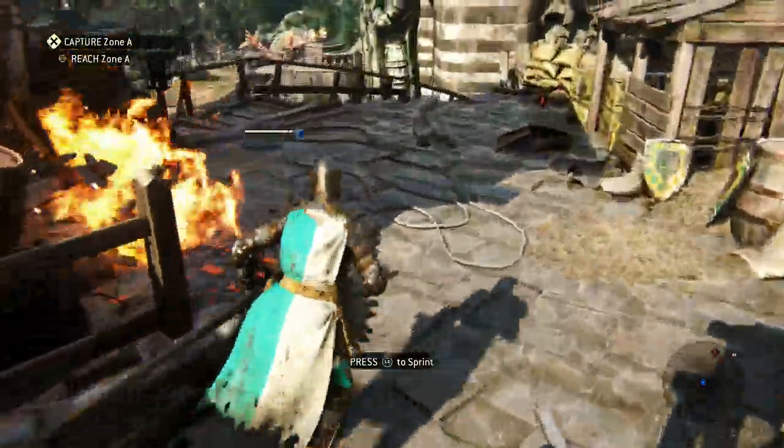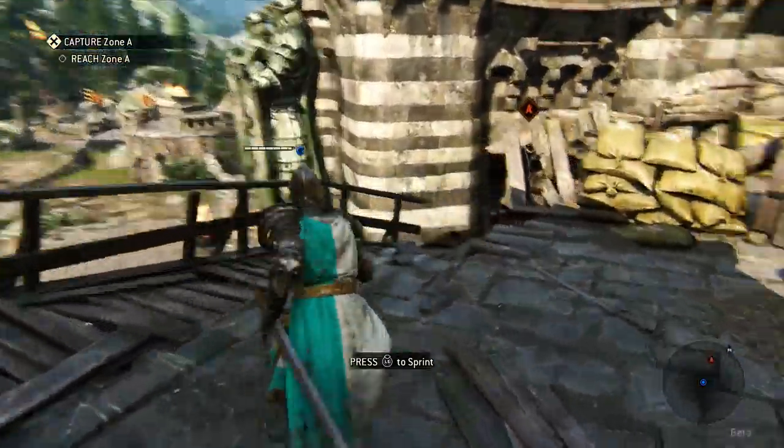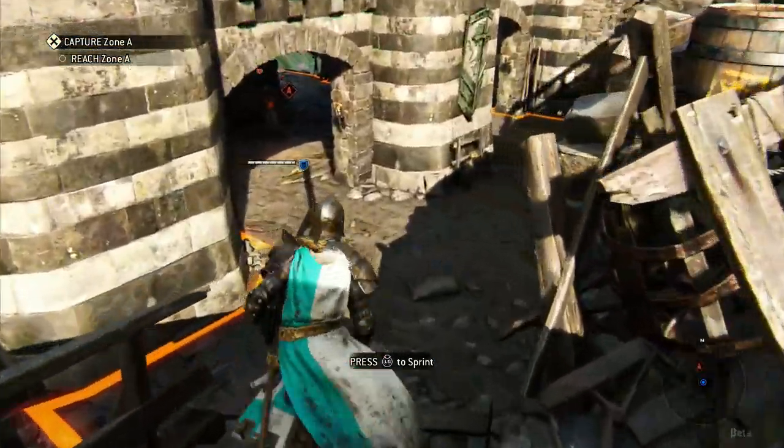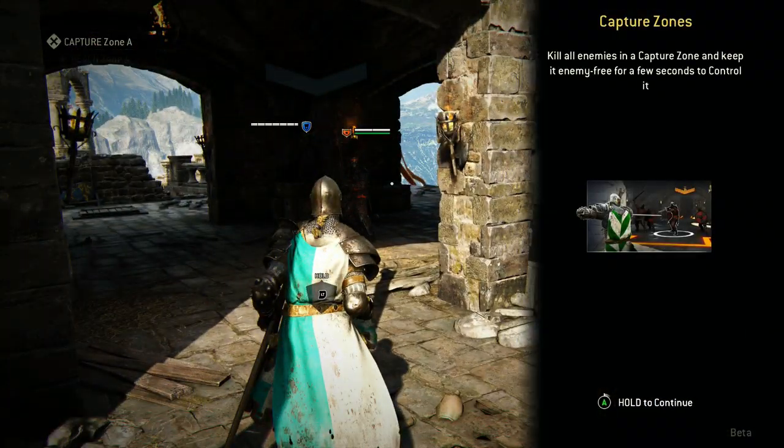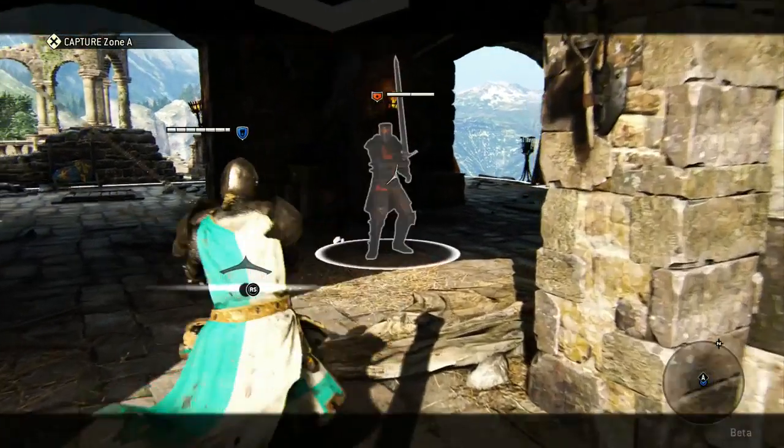Exactly, this is a combo. RB, RB, LB — okay, nice. These are combos like Mortal Kombat and stuff, which you can pull off with each hero, and they are different for each hero. But there are some basic ones, like twice the same type of attack — an easy combo.